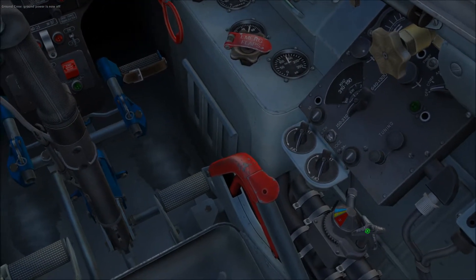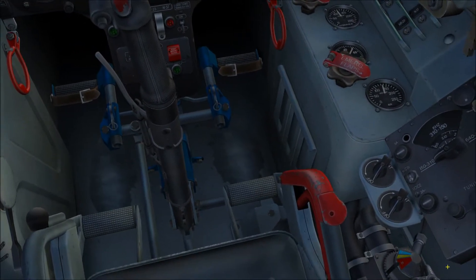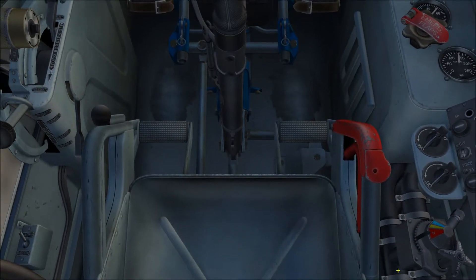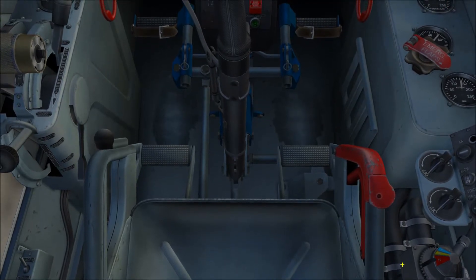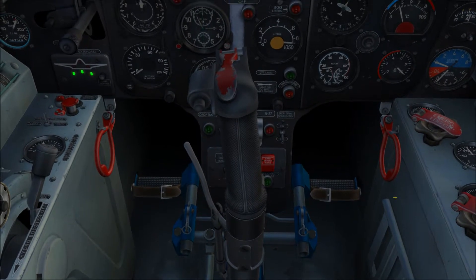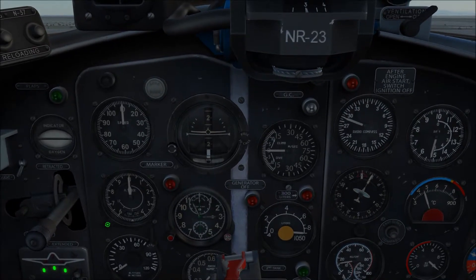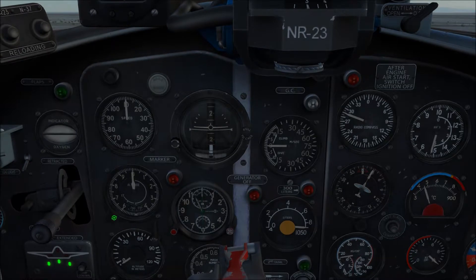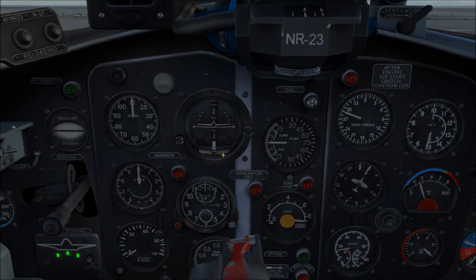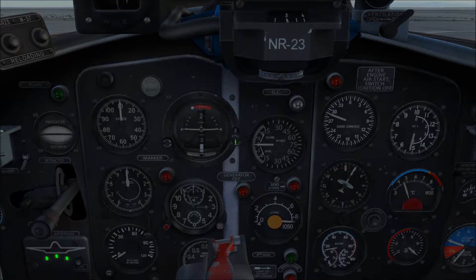Let's go ahead and pressurize the cockpit, which is this one right here — it also controls the temperature, but we're not worrying too much about that. Let's set the barometric to zero; it already is at this point, but if you need to make adjustments, the knob is in the lower left corner of the instrument. Let's re-cage the AVI so it's level, and then uncage it.